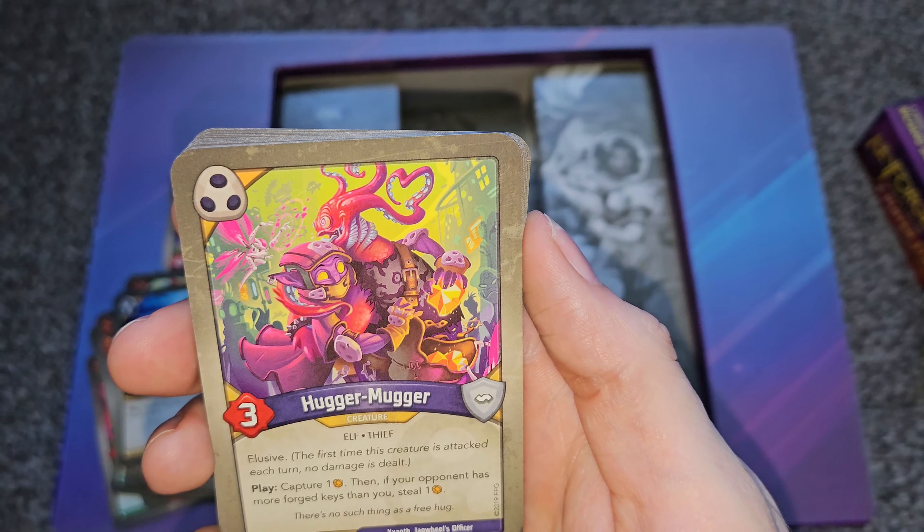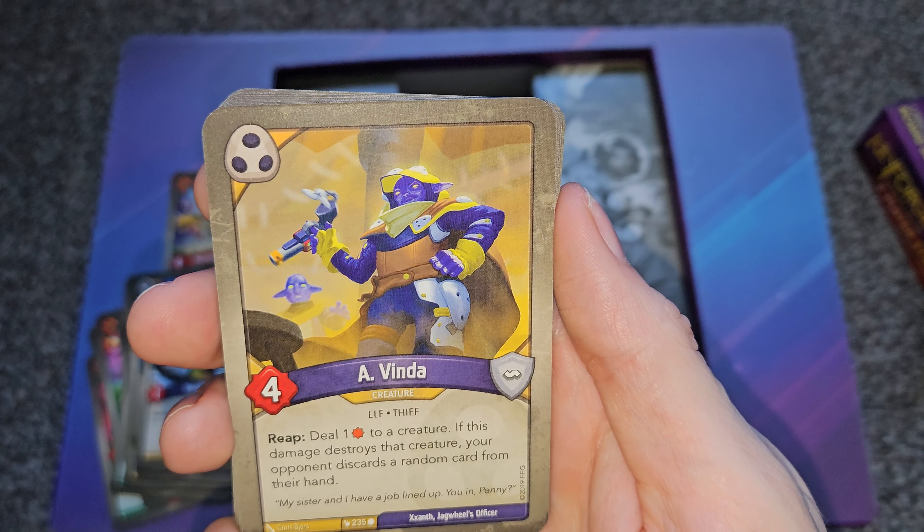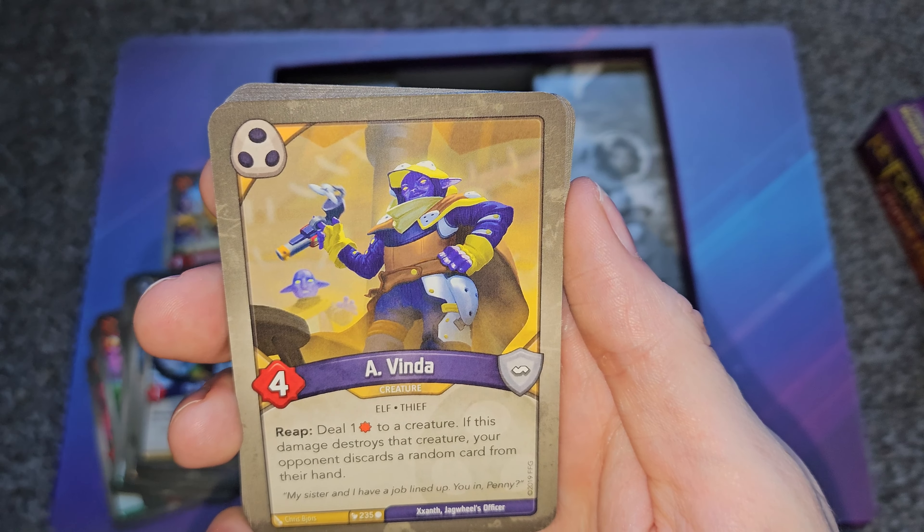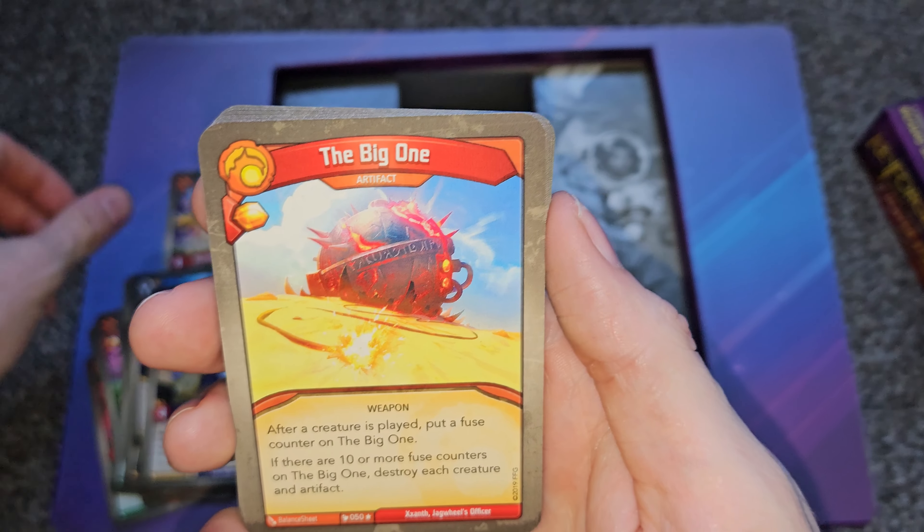I'm currently on a big loss streak at work, so I need a new deck — this could be an interesting one. Hit and Run deals two damage to a creature and returns a creature to your hand. Bad Penny returns to your hand when destroyed — that is really good. The final Shadows card: on reap, deal damage to a creature, and if that damage destroys it, your opponent discards a random card.